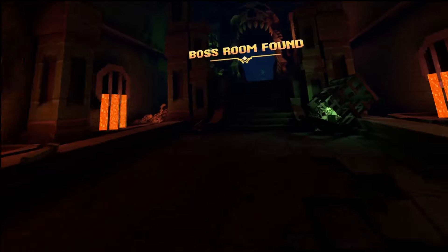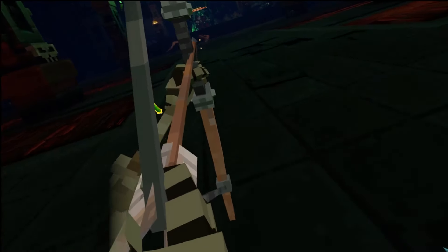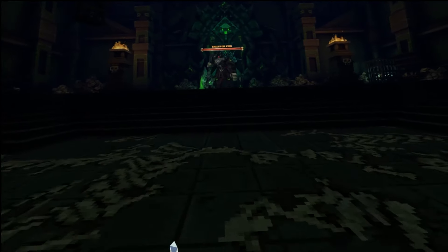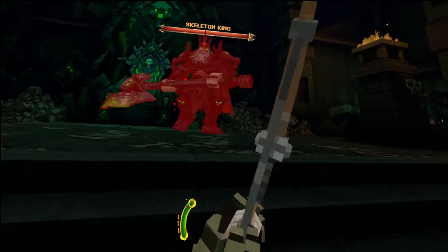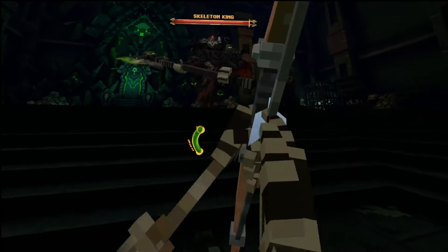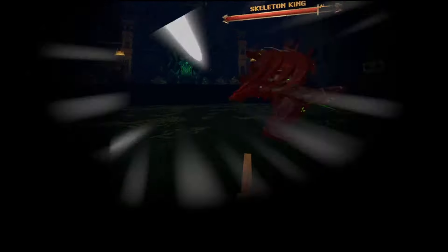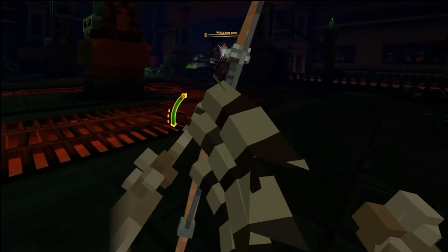We've found the boss — super cool, creepy boss room. Walk into the skull here and that is our boss: the Skeleton King. Really cool model, really good animation too — his beard moves and he's creepily walking around. Very well done. And he is down and out!